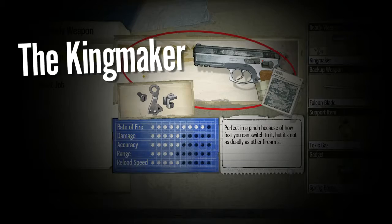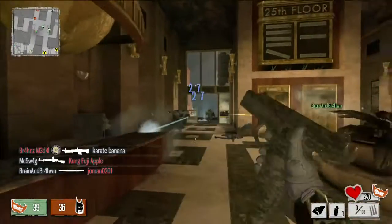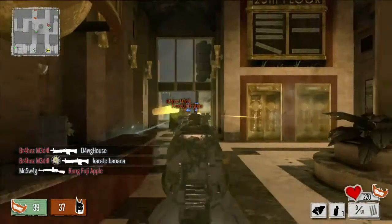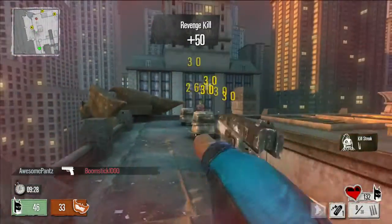We're also going to be adding some new weapons like the Kingmaker, which is a sweet semi-auto pistol. One of the great things about this is you can pull it out faster than any other weapon. It's also coming with some new mods like a full auto conversion and hollow point rounds.